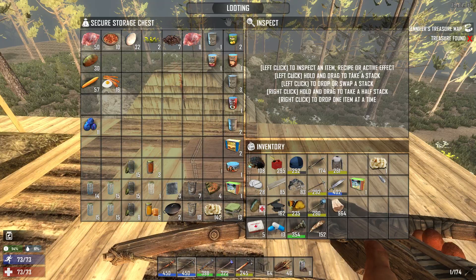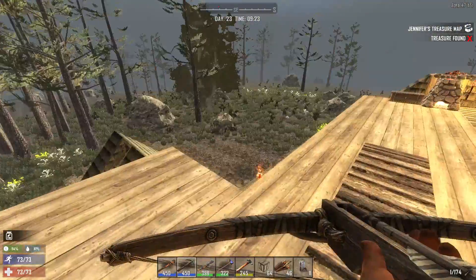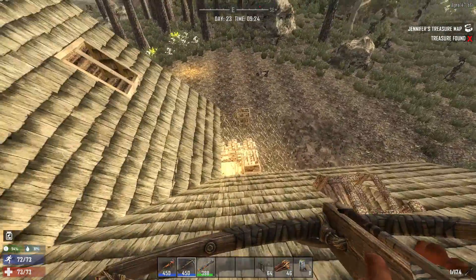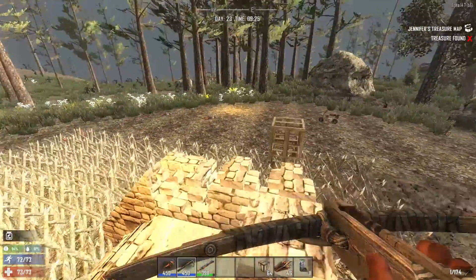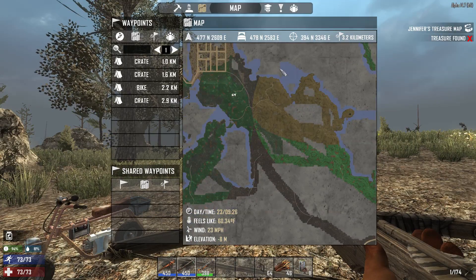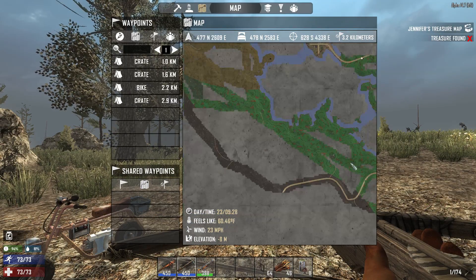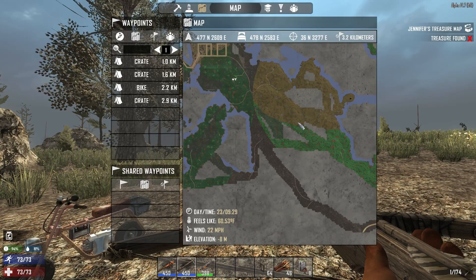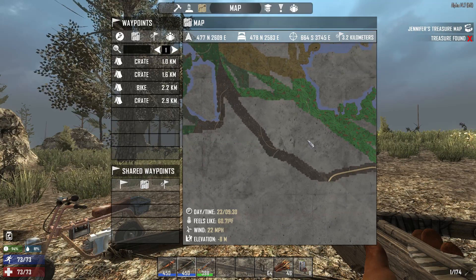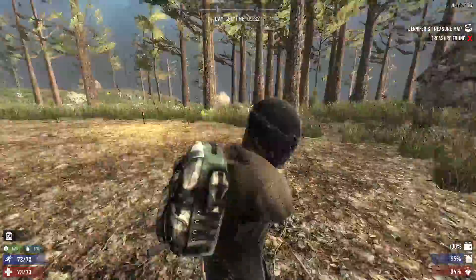I think I've got everything we need, so we can head out the door and head south. This could be a long ride — it took me a while just to get back. We have to head way south, way down here. It's not that far, but the terrain is really rough. It's not a very quick ride, that's for sure.